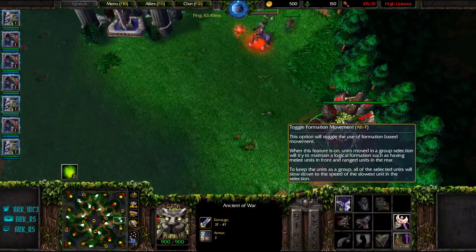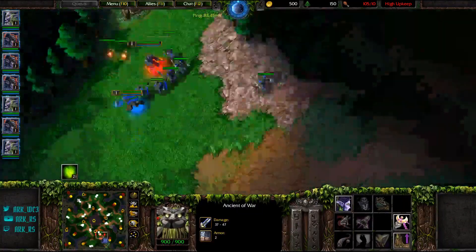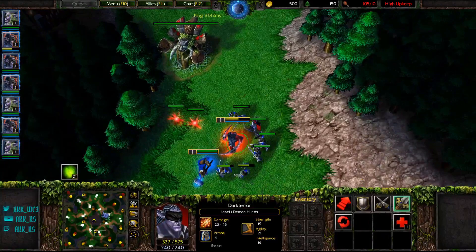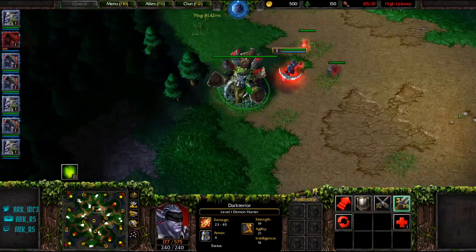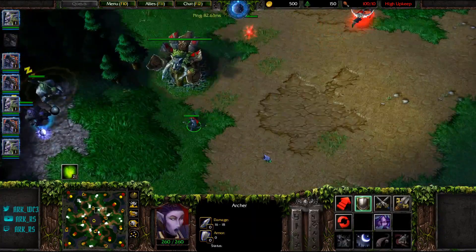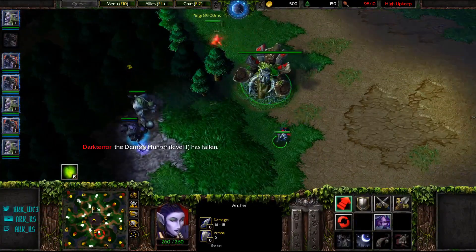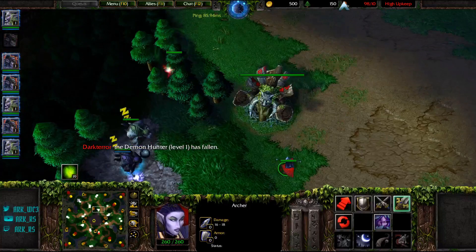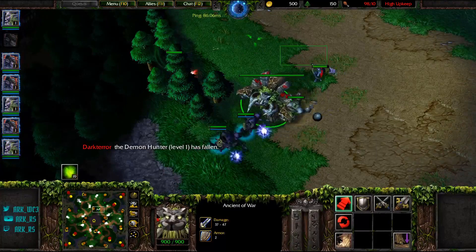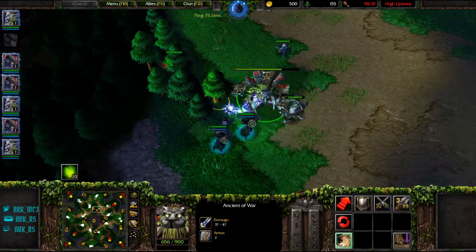We'll start with an AOW and roughly the amount of units that you need to begin creeping. This is Twisted Meadows. Generally you're not going to have your Demon Hunter — your Hero — with it; you're just going to start creeping. What you'll do is have one Wisp here, you'll have your AOW, aggro the creep camp, pull it, and immediately after your Archer attacks, you uproot. That will bring the creeps all in line to the AOW.